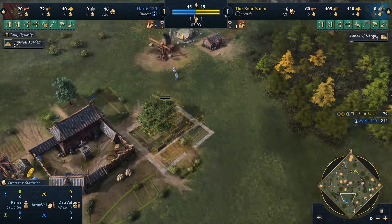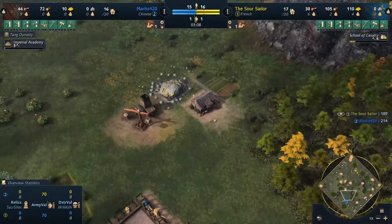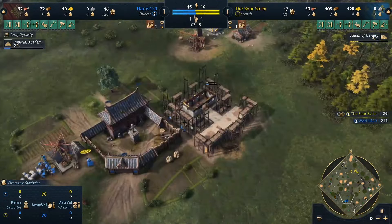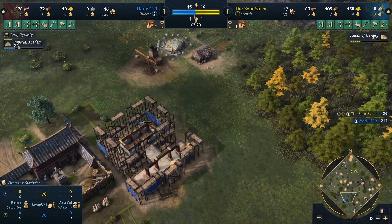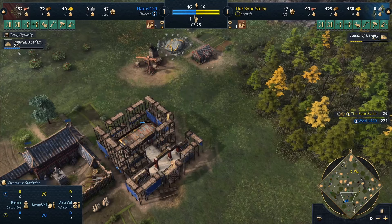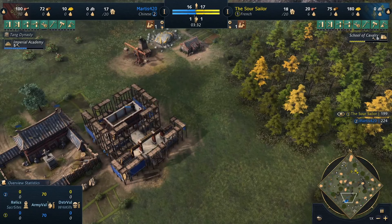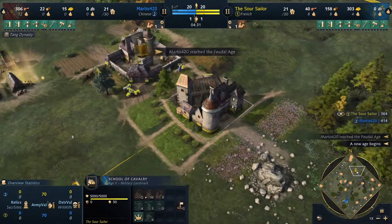My tactic here is to go and raid. I don't know exactly where his stuff is from scouting, but I know he's got gold over here so I'm going to aim for that. I could come down south and go for the wood line, but it's the gold I'm going to try and get. He's aging up and will age up quicker than me because the Chinese get a buff to landmark building. He will age up before I do even though I put mine down a lot quicker. Aged up, we are ready to produce our knight.